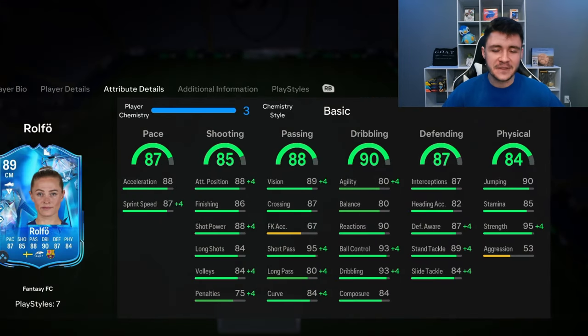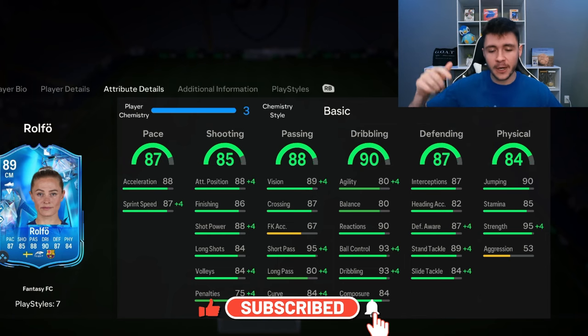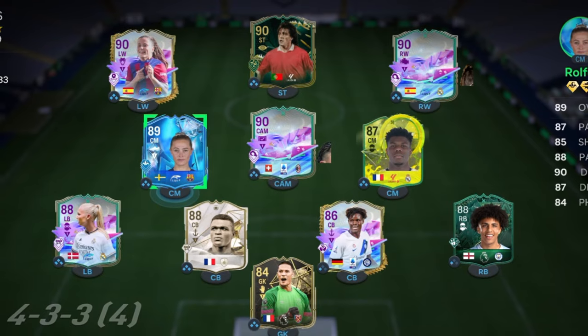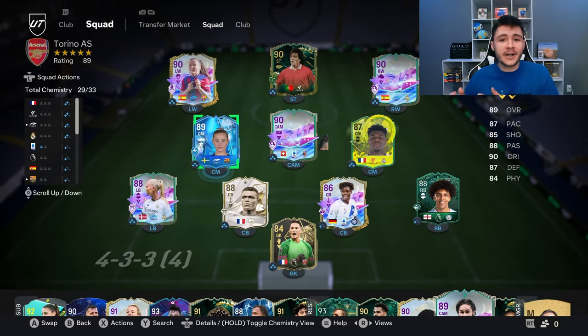If you guys enjoy these FC 24 player reviews, go ahead and leave a like on today's video and consider subscribing if you're new — it would be greatly appreciated. This is the team we're going to be using in Foot Champions to test out the new Rolfo card. We're going to be playing her at both left back and center mid as a box-to-box midfielder in the 4-3-2-1 formation. Let's jump into game number one and see how good this card really is.